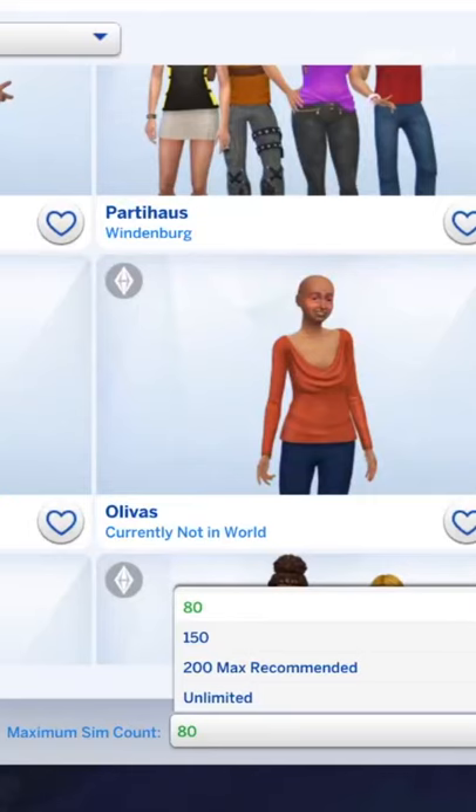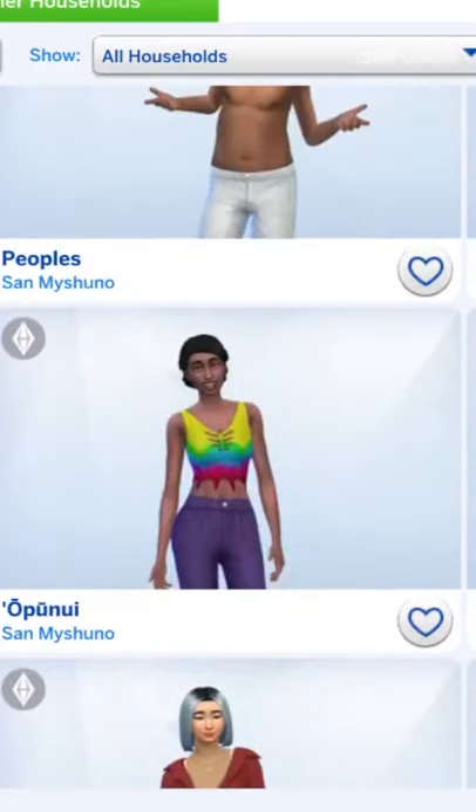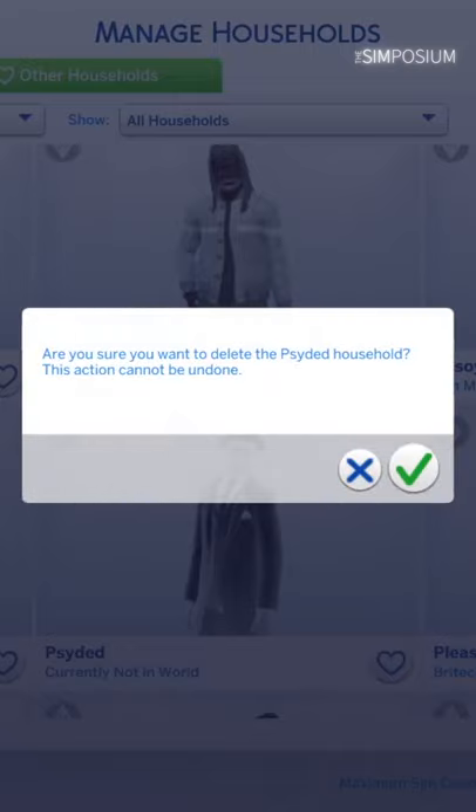Is your game a little sluggish? The Sims works best with a minimum amount of townies. Once it goes over that, you'll need to delete some. You might have to evict some people first, but one way to do it without MC Control Center is to go into manage households and manually delete anyone you want.